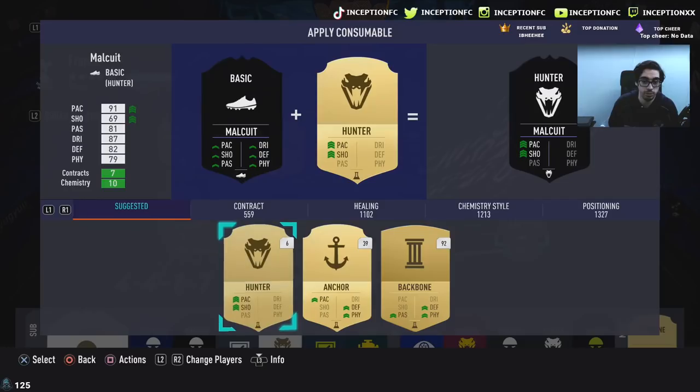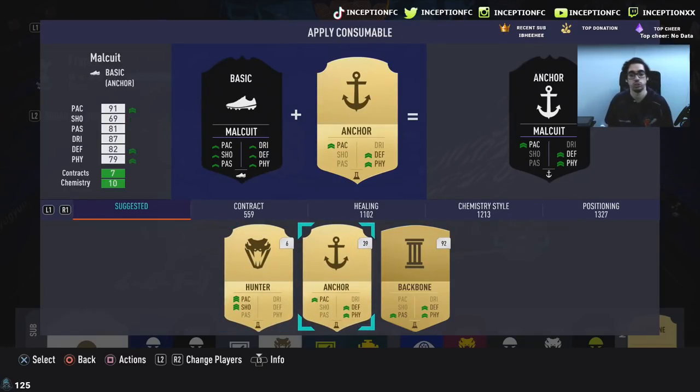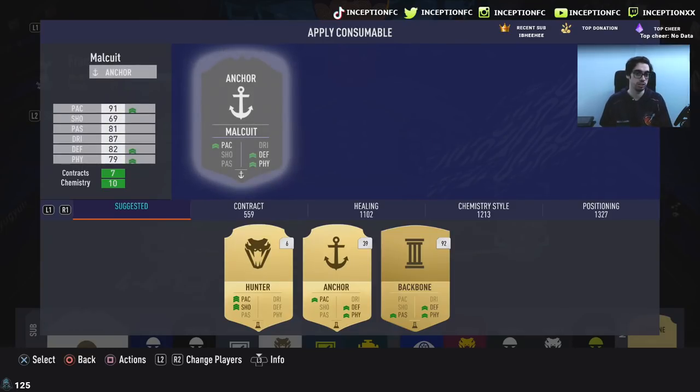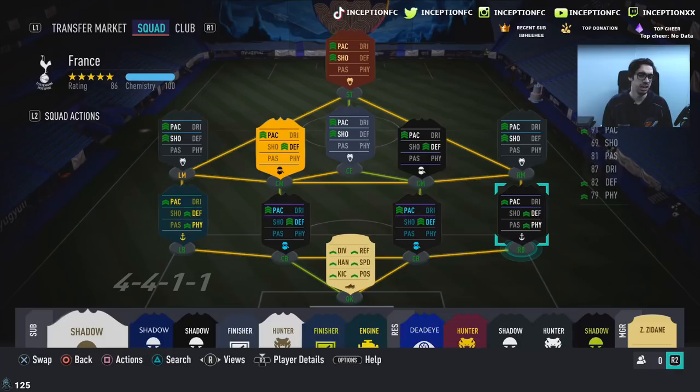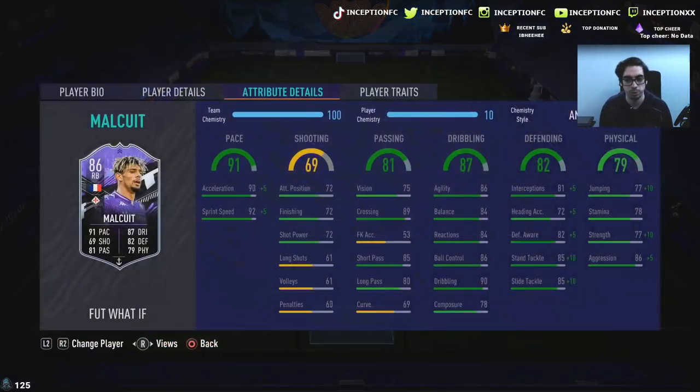With a card like this, we're going to give him the anchor chemistry style because you want to give him all that extra physical. With a card like this being a What If, he could potentially get an upgrade in the future depending on how Fiorentina performs — which is most likely. With anchor, we're boosting him to 95 acceleration and 97 sprint speed, which is good for pace stats.